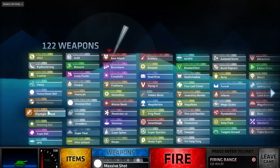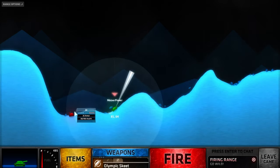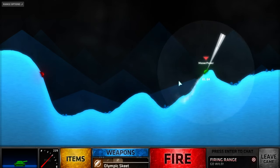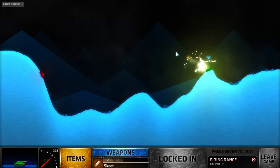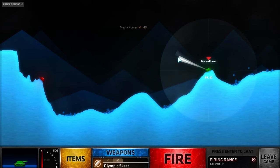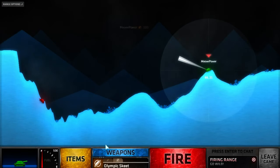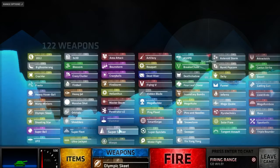First one here is Skeet. The best way to use it is from range, and aim as if you're going higher. It's also kind of random, so sometimes it'll work, sometimes it won't. Olympic Skeet is just the colours change, and there are more shards that are a lot more focused or concentrated. I like Skeet — it's a pretty nice weapon.